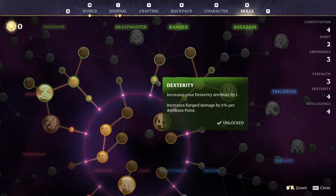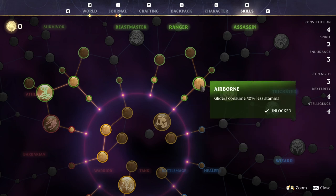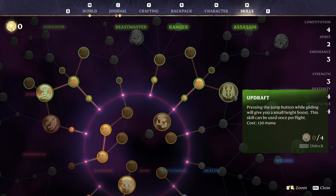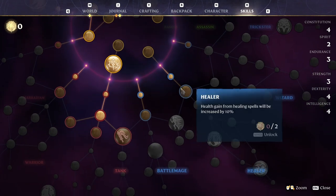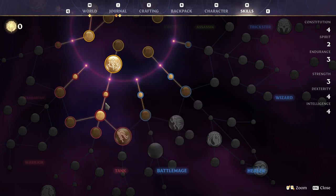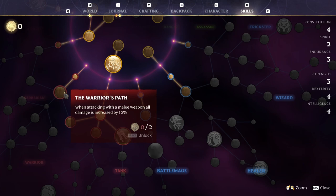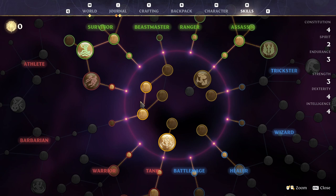I took a pointy hand dexterity because range attacks, bow. This one, gliders consume 30% less stamina — very important. I want to get in here so that I can glide more. I took one point in intelligence because attacks with the wand. This one, physical armor, 10% armor points. I'm thinking going in here but apparently we need a bunch of points for that.